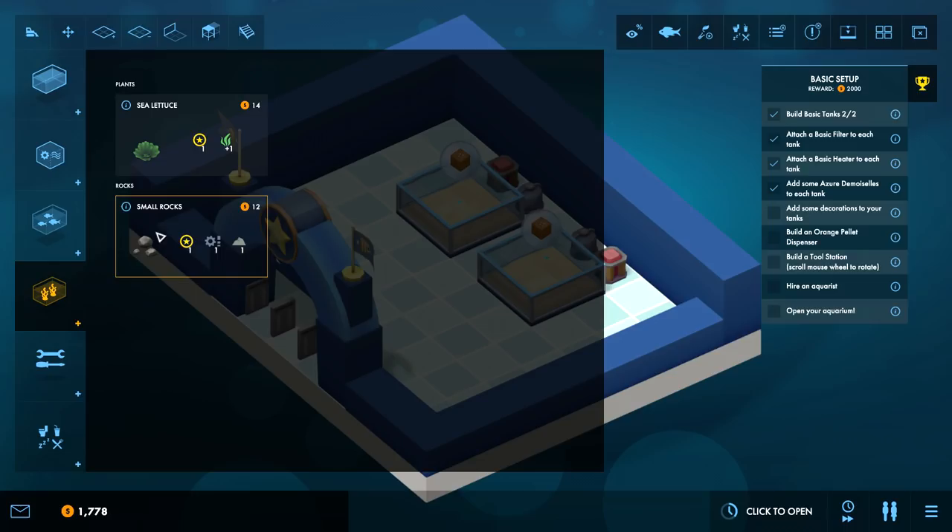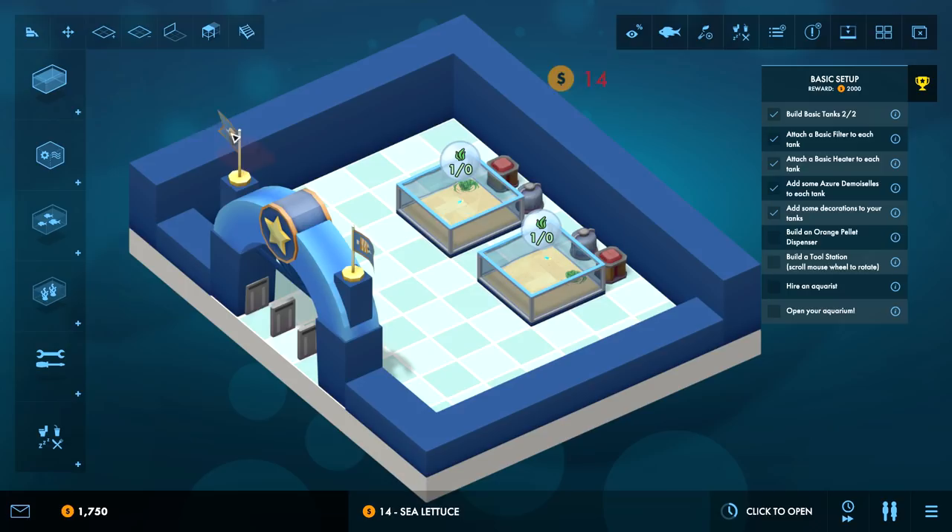Add some Azure Demofish to each tank - click click. Add some decorations to your tanks - some sea lettuce and some small rocks. Boom. I like the - I've ruined my symmetry forever! Build an orange pellet dispenser.